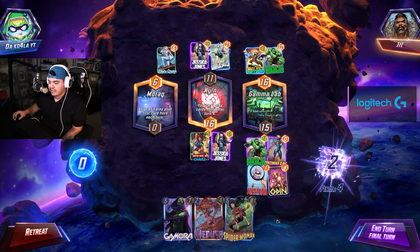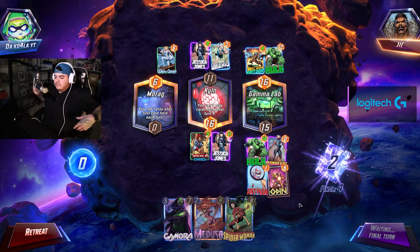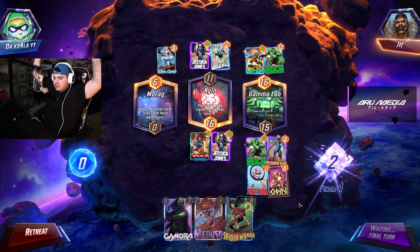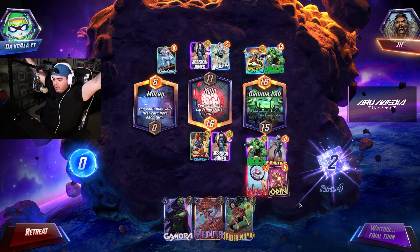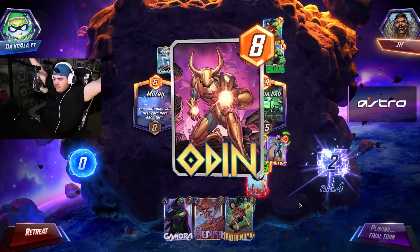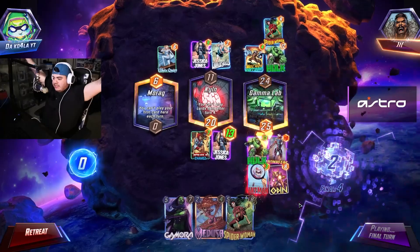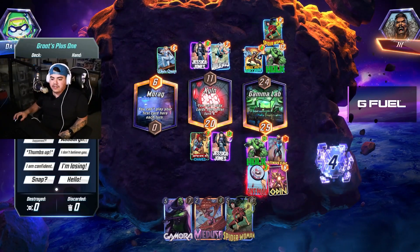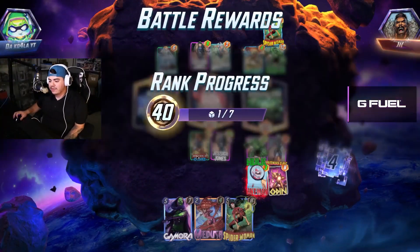Odin drop — I mean, that's it, right? We just play Odin and pray. He has to play in the Gamma Lab or in the Morag. He played Spider-Woman, and then we play Odin. Ant-Man's going to give us the bonus. We win that — good game, homie. Let's go. We take those dubs. That was beautiful.